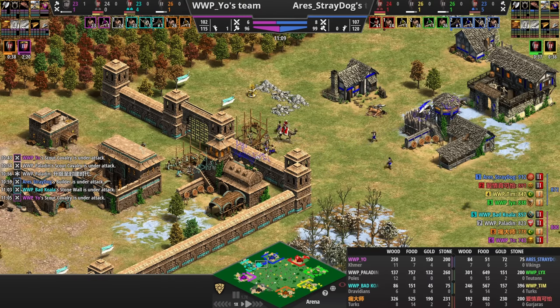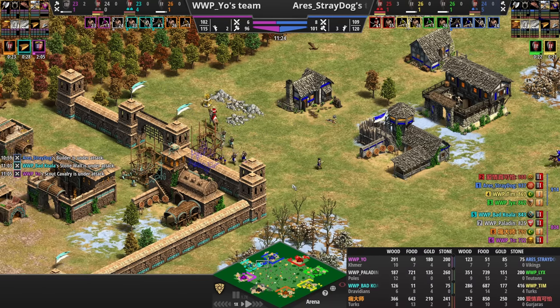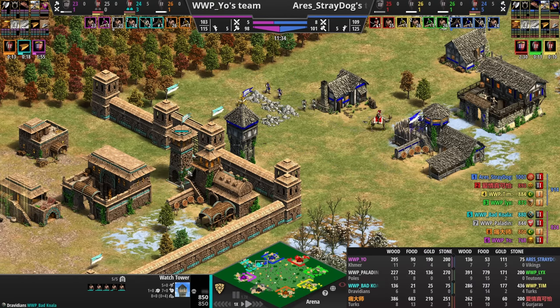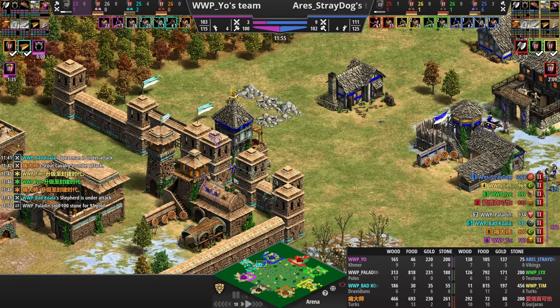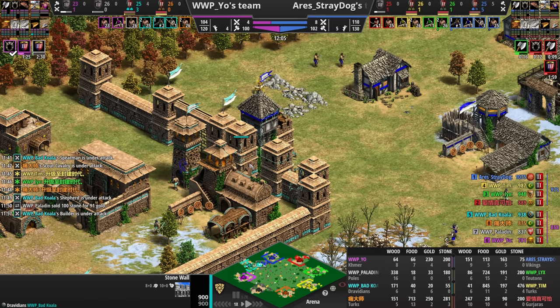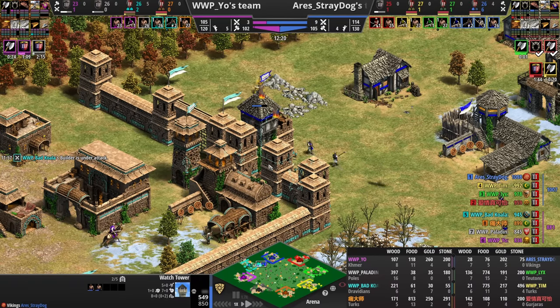Archer also out for Stray Dog, and a Camel Scout here — that'll keep enemy Scouts away but won't be as good against Archers as the Spearman. The Archer goes down to the Tower, and vills garrison inside. Here's the downside of building the Tower adjacent to the Wall — it means the enemy can send their vills forward to knock it down themselves. We see Bad Koala trying to trap the Villagers in but didn't get that last piece of Wall down in time. He should be winning this Tower fight, though.